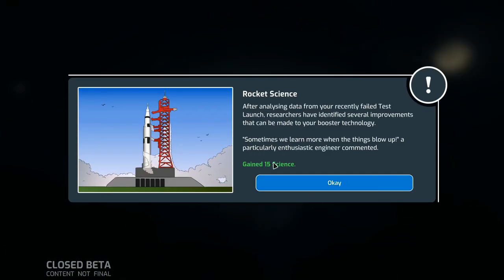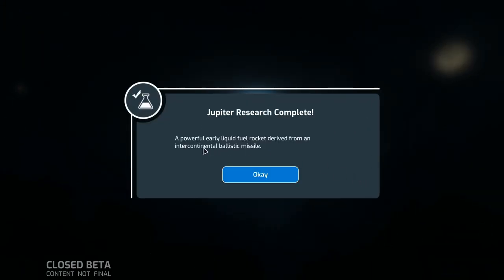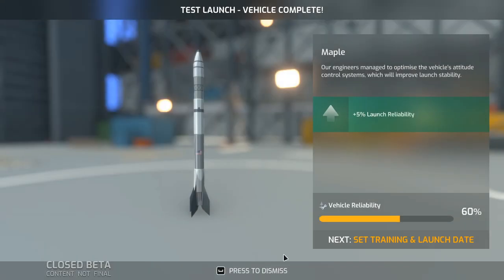Let's go to next month. After analyzing data from the recently failed test launch, researchers have identified several improvements to our booster technology — we gain 15 science. We've also unlocked the Jupiter: a powerful early liquid fuel rocket derived from an intercontinental ballistic missile. This guy is now built with 60% reliability, which is decent.